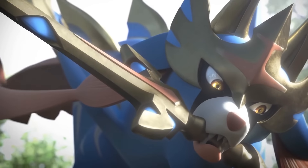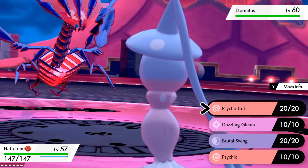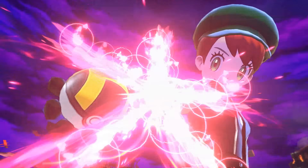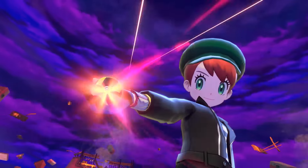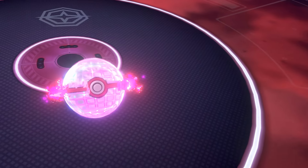But just in case you're curious on where they're found, we're here to help. The first Legendary you'll be able to catch is Eternatus, but it's impossible not to catch it as it naturally happens over the course of the story. Once it's defeated in the raid battle, you'll be able to throw a Poké Ball and catch it.